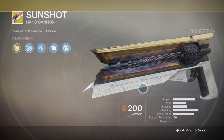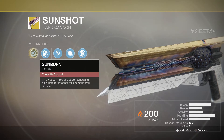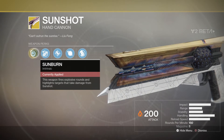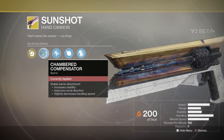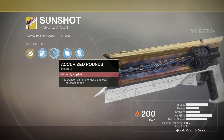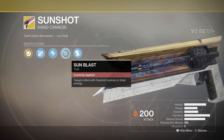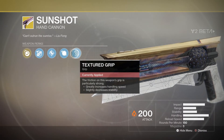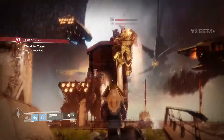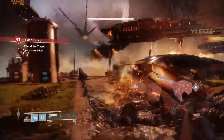The first exotic we'll take a look at is Sunshot, which you'll get on the Hunter. This little solar hand cannon is actually pretty decent. You do only get eight shots, but with each shot it is an explosive round and also the perk Sunblast, which is very similar to Firefly, but with Sunblast it's not required to have an actual precision shot — it's just a kill shot and it will still cause that AoE damage. The range of this hand cannon is actually pretty decent as well, and every shot also lights up your opponent, kind of like Thorn, but it doesn't actually cause a DoT damage over time effect.